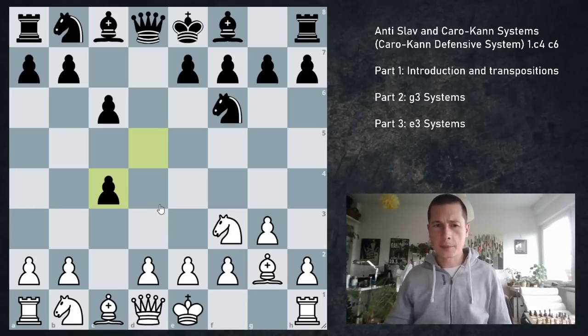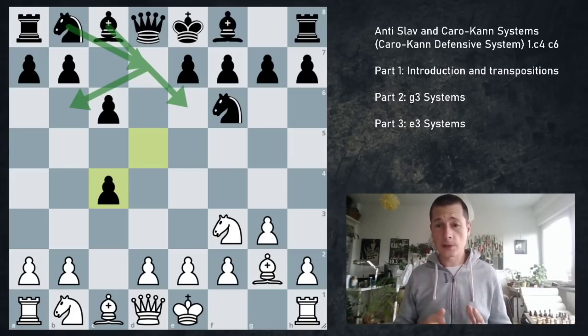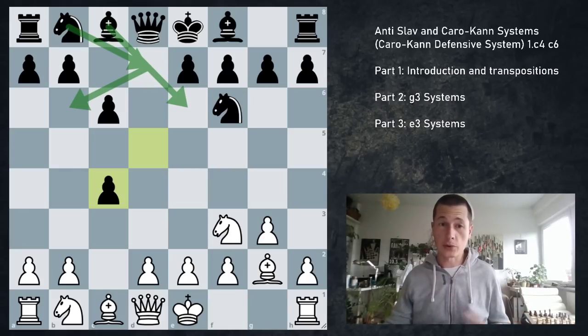White should take the pawn on b7 — and the position should be about equal — but black gets huge play. Alternatively to Bf5, there's a move I personally don't like, which will lead into a sort of open Catalan, or neo-Catalan position, or a Catalan proper if white ever plays d4 — which is dxc4. With this move, black gives up the center and is prepared to hold on to the pawn with b5, or with Nd7, Nb6, and Be6.